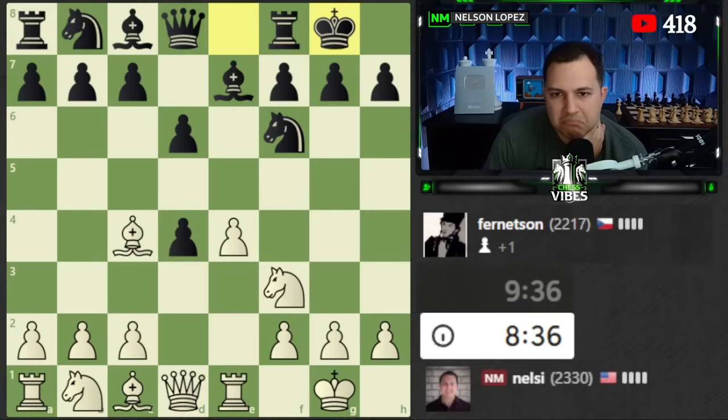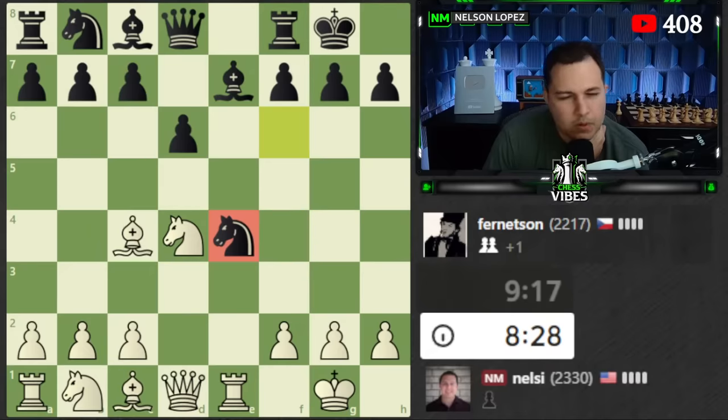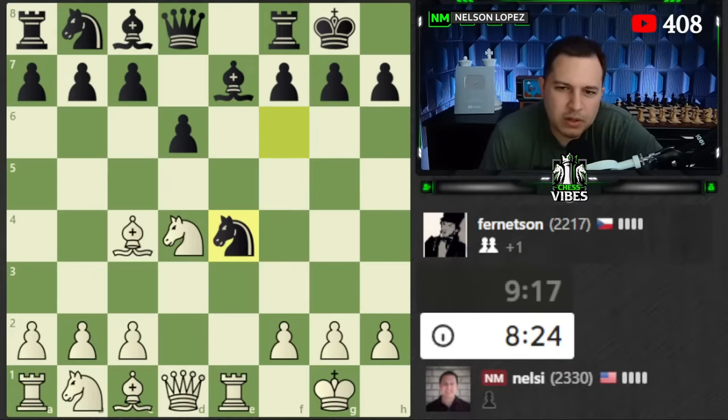I don't really want to take with the queen and lose a tempo, so I'm taking with the knight. Now I have to start thinking about developing these pieces. Wait - he wants to go here, but don't I have this in-between move? If I just move the rook back I lose the piece, but I don't have to - I can take here, take, save my bishop and get two pieces for a rook and a pawn. If you guys remember, that's a good trade for me. I think it's an inaccuracy by my opponent - let's take it.